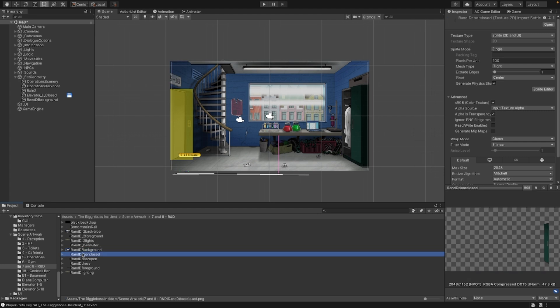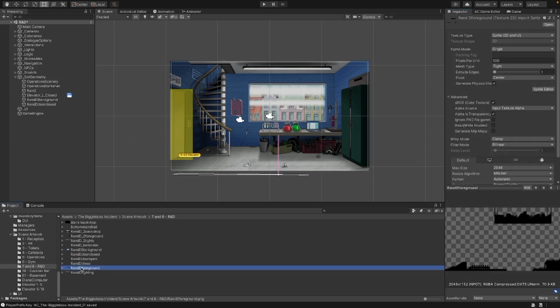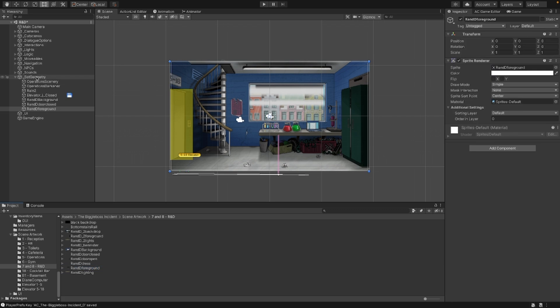So let's add a little background, we want door closed for now, put that on layer one as well. Let's forget that other stuff. We want the foreground to be like really far ahead of us.